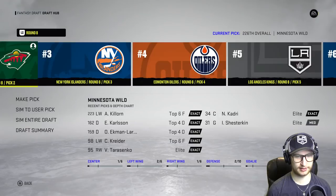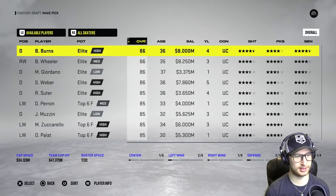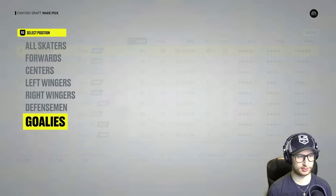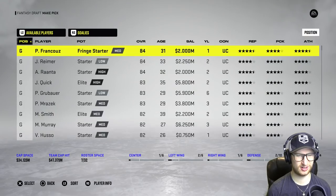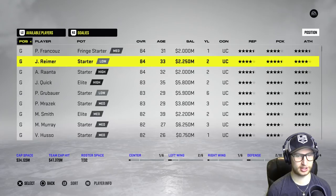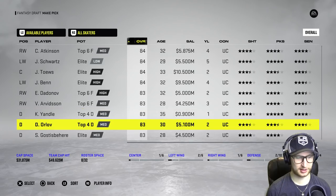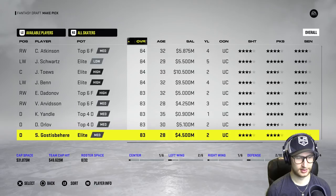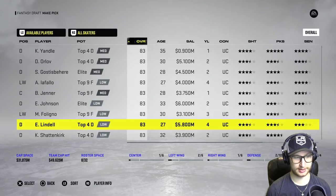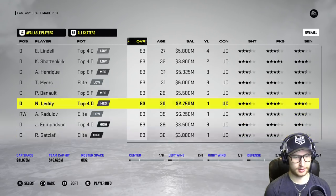Our bottom six is gonna be league minimum players. So far though I am very happy with how this is working out. Should I maybe take a goalie soon? We probably have time, but last time I got James Reimer I'm pretty sure he did amazing for me as a backup — and he's only 2.2 million. I'm gonna grab him.